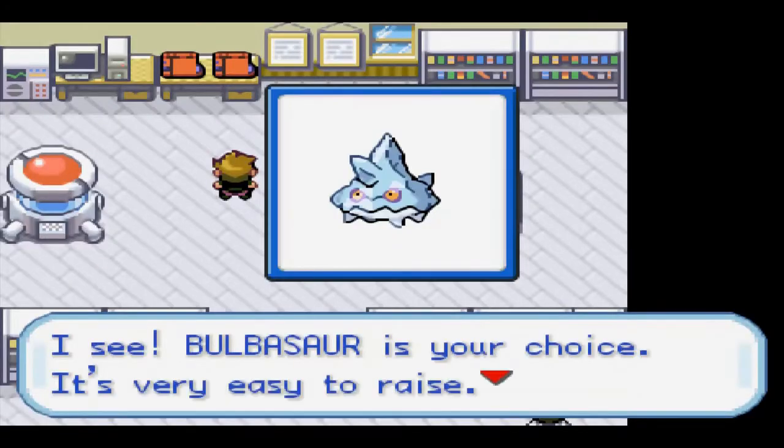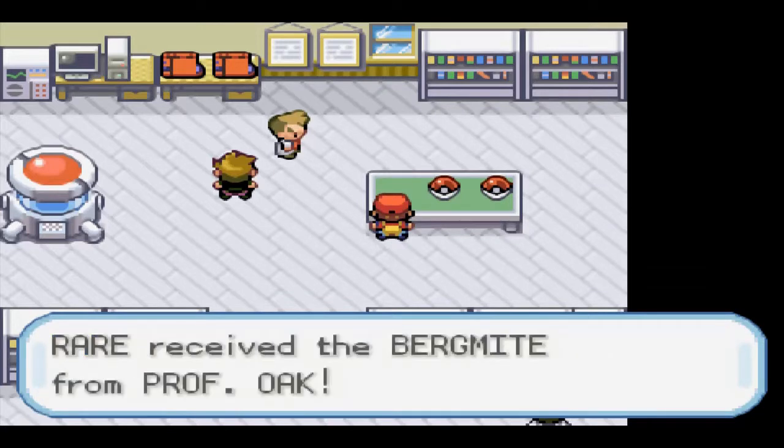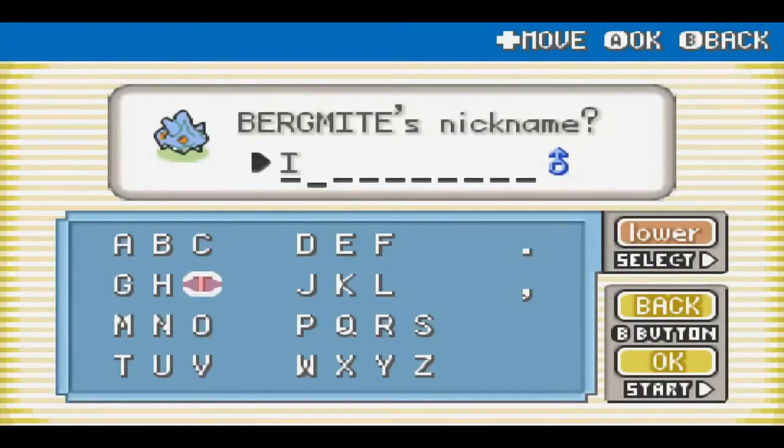The first thing I do is pick up Bergmite from Professor Oak's lab. For this run, I replace Bulbasaur, so our rival takes Charmander for even more of a challenge. I name our little Iceberg - Iceberg. I can't come up with a weird nickname every time.